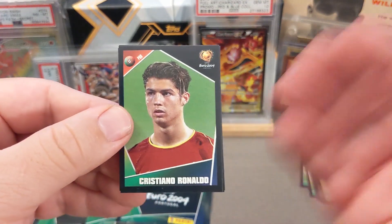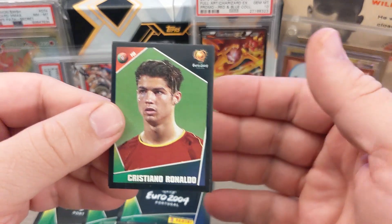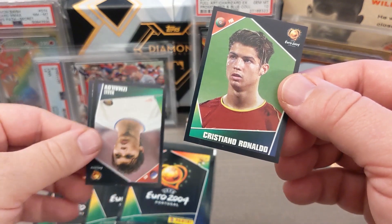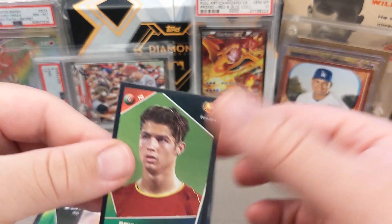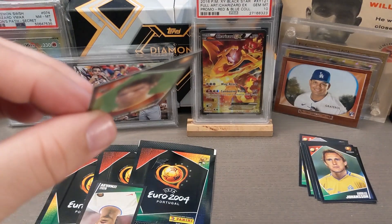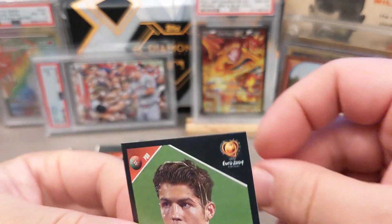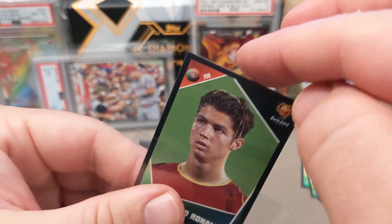Cristiano Ronaldo! This is Euro 2004 soccer — this is considered a rookie for Ronaldo, and it's a beautiful-looking card. Really crisp corners. The black border is tough because it can be hard to grade if there's any whitening, but this one is looking really clean. Super pumped. Hoops Collector said, 'You got the Ronaldo? Are you kidding me?' — because that's probably the one card you want to pull out of the Euro 2004 set.